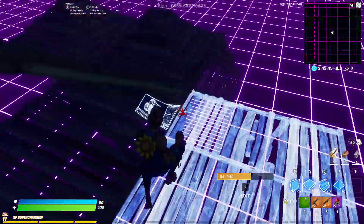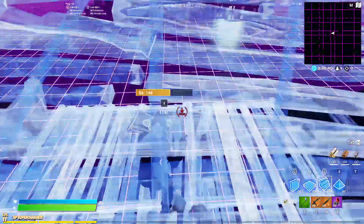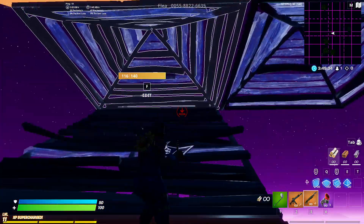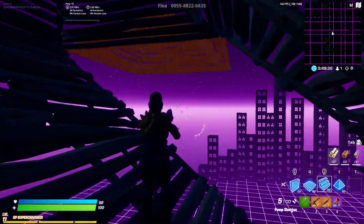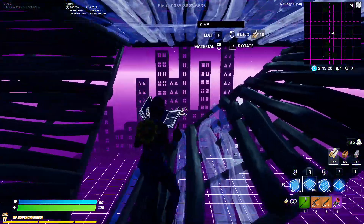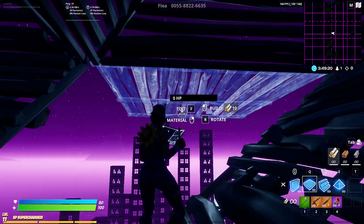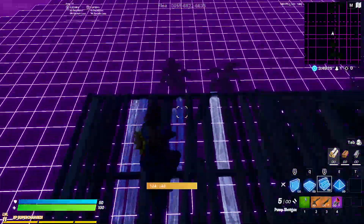I'm actually not that good at it. Basically, you place a cone then another cone — it can be either side, doesn't really matter. Place a wall, and here's the tricky part: you're going to want to jump out to the side and catch yourself with a floor. You can see where my floor is — jump and catch yourself with that floor, like that.